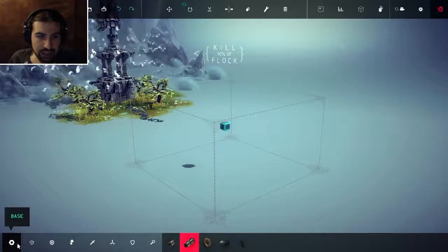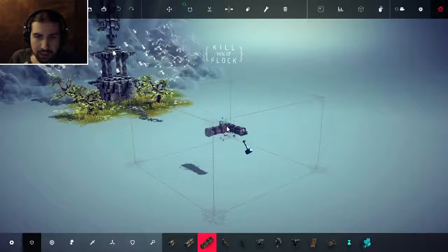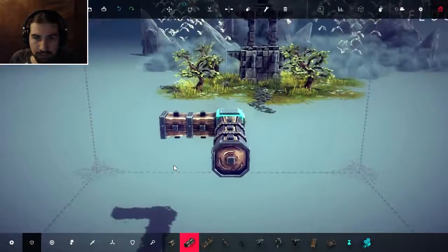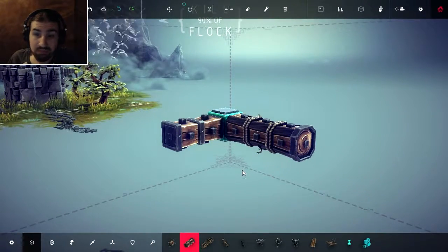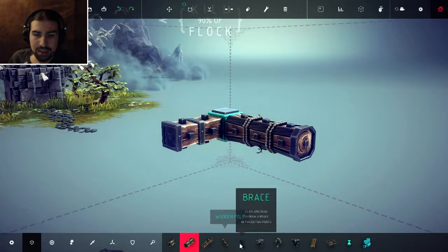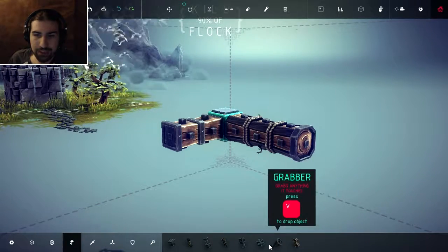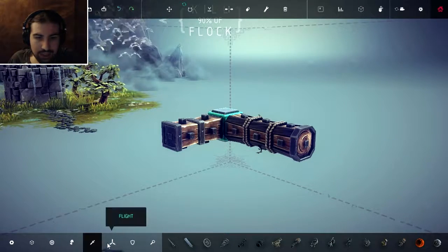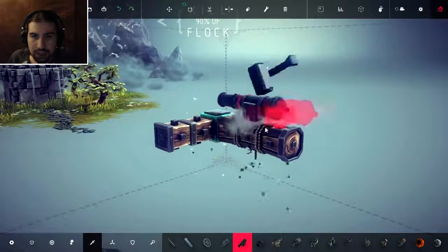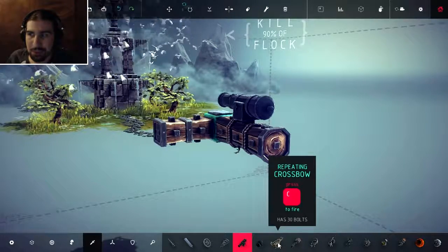Two of the new blocks. Let's see if I can find them. Okay, the log block — I guess it's just a bigger normal wooden block. That's cool, I guess. And there was one really interesting one: there's a vacuum. I have no idea what a vacuum would do. I also heard the cannons got texture updates. We'll probably come across them as we see them. And there's a crossbow — it has 30 bolts to fire.